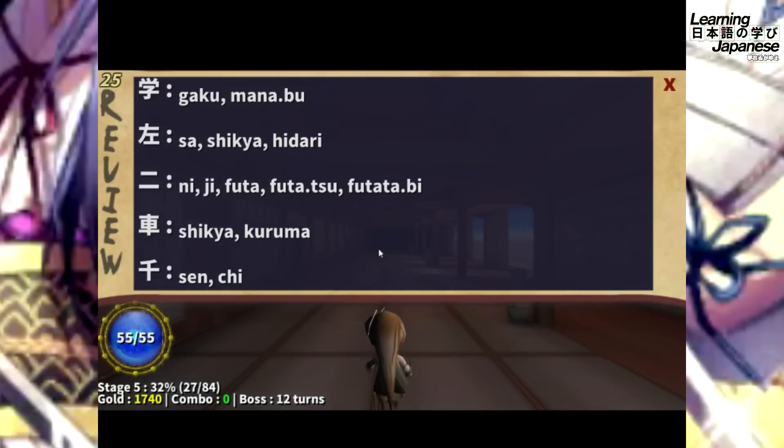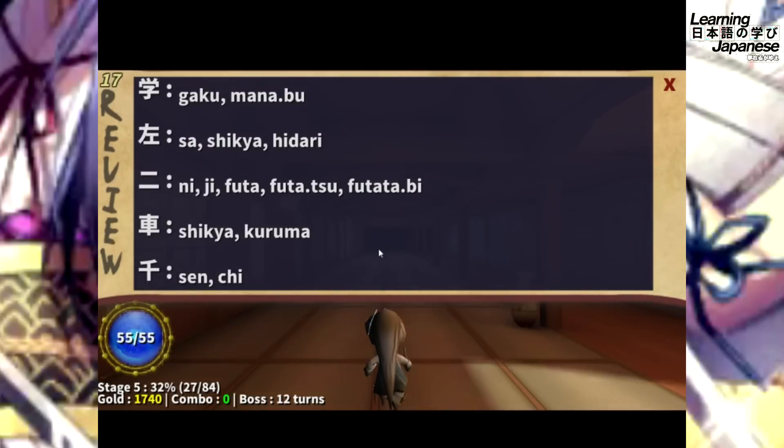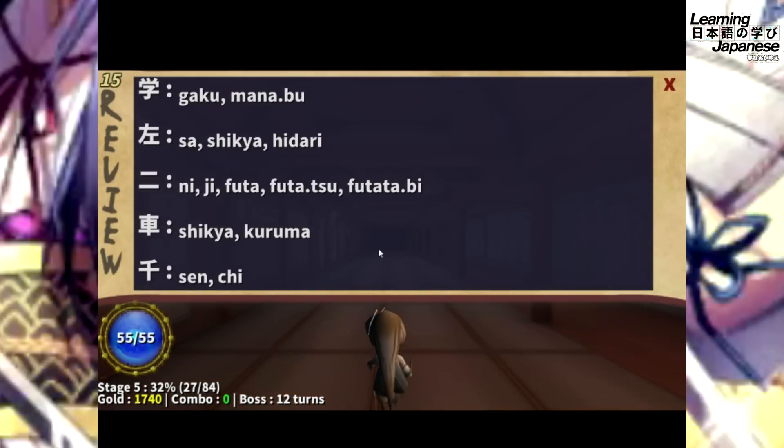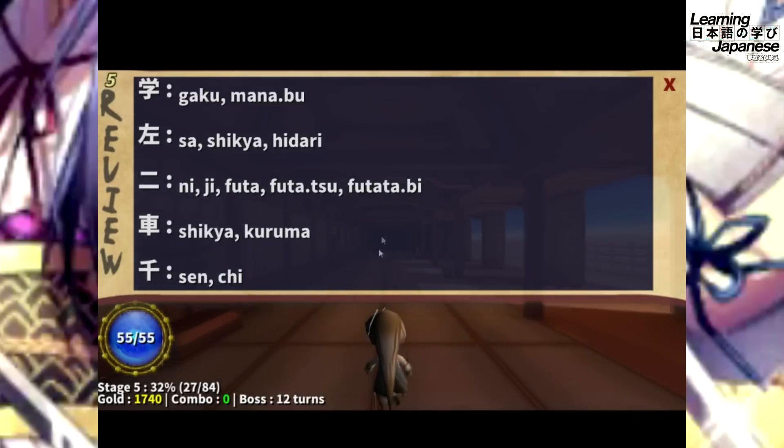Now we're trying the other mode for this game: readings instead of meanings. The list of Kanji characters now shows their readings rather than their definitions. The first one is either Gaku or Manabu. Let's see how effective this mode is.